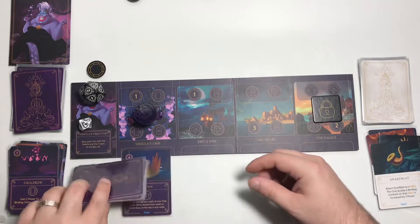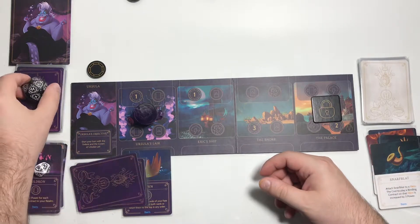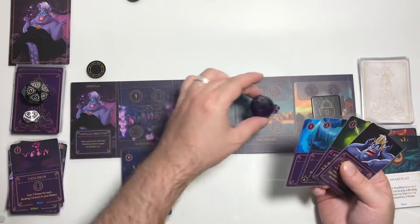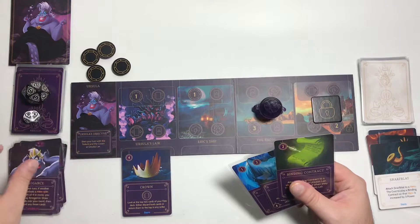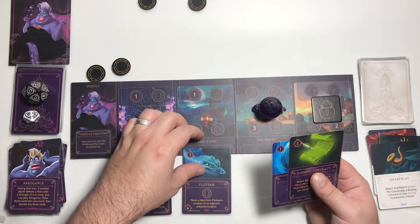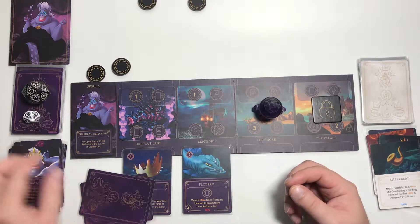We activate the crown: look at the top 2 cards of your fate deck, then either discard both or return them to the top in any order — and we don't need to spend power to do that. We're going to discard both because we want to get the trident out. That's it for that turn. Rolled an 8, we do not get fated. Move down to round 13 — we have 4 cards so we can't draw. Let's go to the shore, get 3 power, discard this one, spend 2 power, play Flotsam.